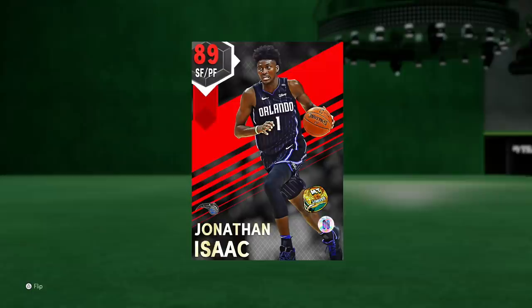Yo, what's going on guys, Henry the Blazian here, welcome back to another video. Today I've got something special for you budget players. Ladies and gentlemen, this might be the best budget card in the game right now. We've got ruby Rex Chapman, amethyst Sergey Baka, ruby Nick Anderson, Gerald Green — you name it — but none of them are going to match up with 89 overall ruby Jonathan Isaac.